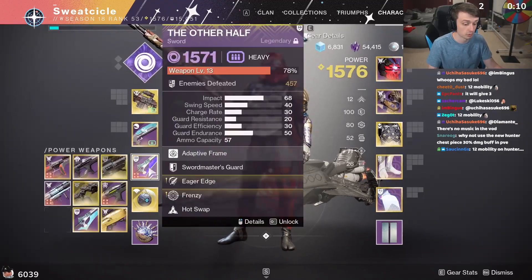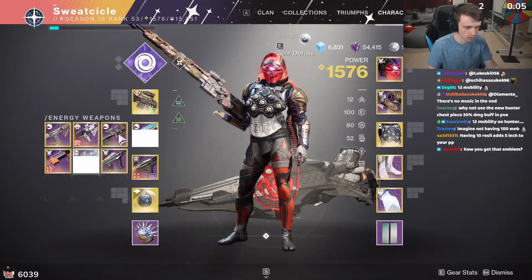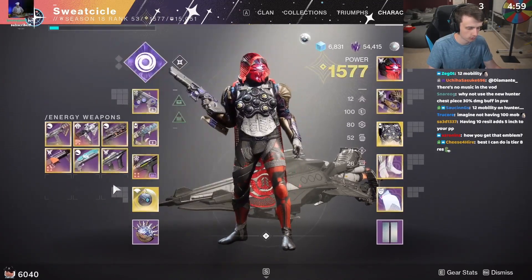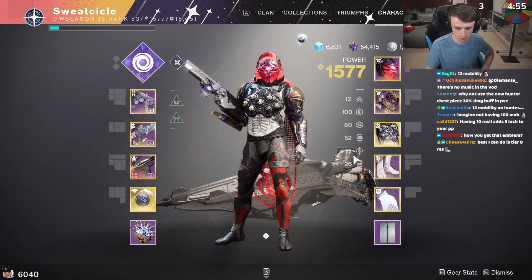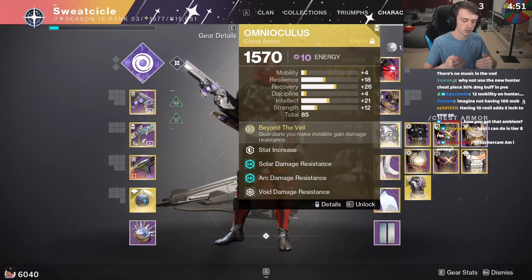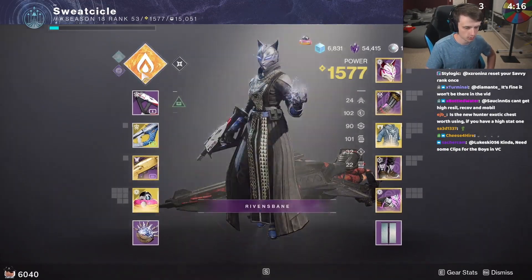The Omnioculus build is basically the same thing — spawning as many wells as I can and using Font of Might. If I'm on void I'll be running all void weapons, probably Taipan as my linear, and Vouchsafe or Father's Sins depending on the encounter. The most important thing with the mods is to spawn as many wells as you can to get Font of Might — that is the biggest thing you can do.